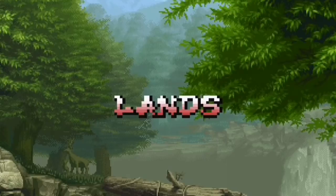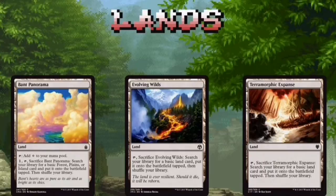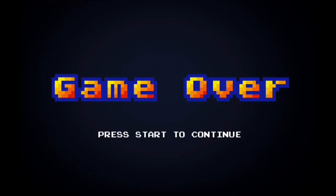There are 33 lands in this deck. Seven Plains and 20 Islands make up the basic lands. Bant Panorama, Evolving Wilds, and Terramorphic Expanse help us fix our mana. And Azorius Guildgate, Command Tower, and Tranquil Cove give us a few dual lands to help round things out.